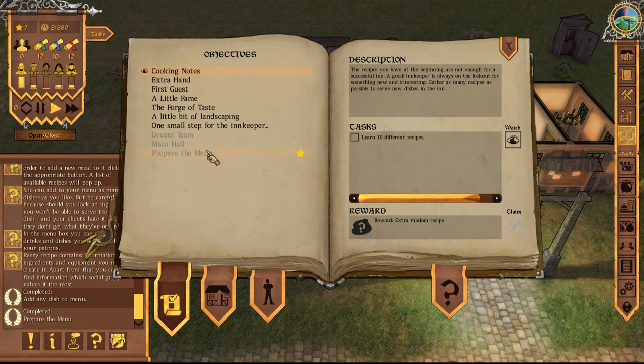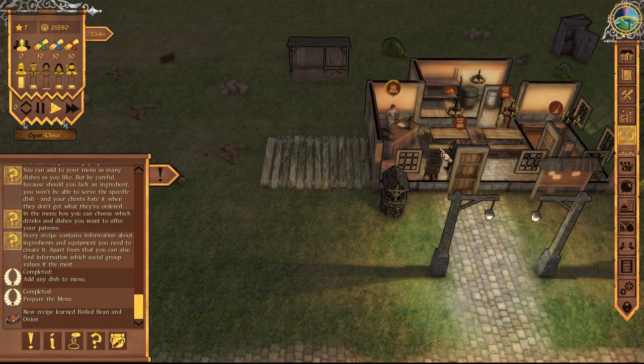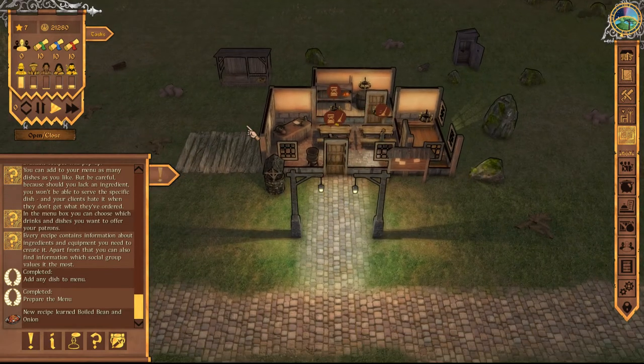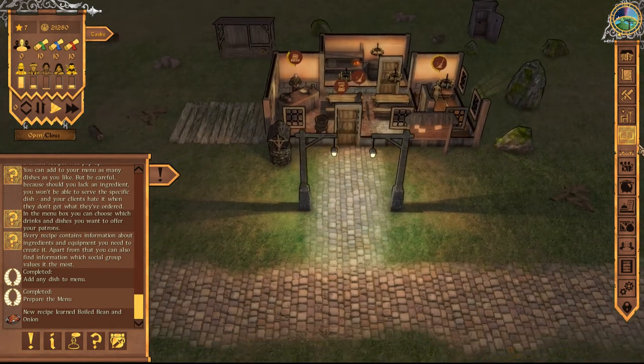Cooking notes — learned 10 different recipes; we have not done that yet. What did we get for that? A random recipe — we got boiled bean and onion. That doesn't sound appetizing to me, but maybe it is to someone else. I think we can go ahead and open up. I don't think we're lacking anything outside of food, but most of the people that come in will probably just want drinks anyway. So we're going to open up and see what we can get done.